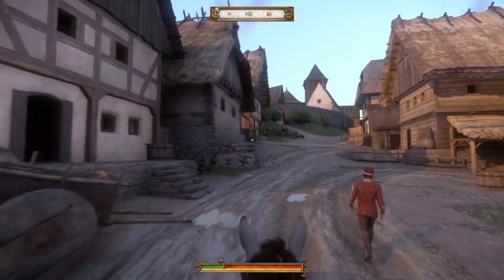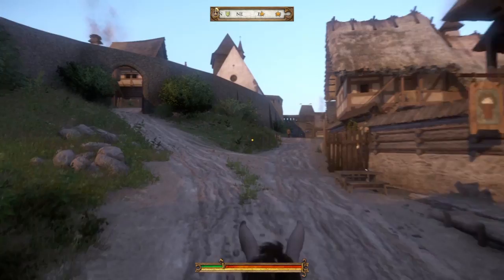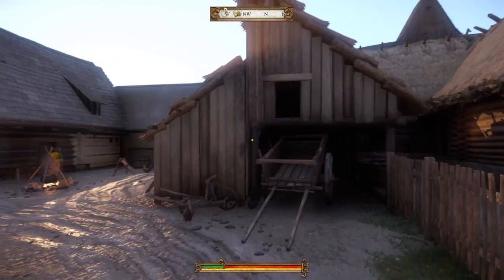Once you get that, head right back and then you hand it in. The guy is going to give you some money and some arrows, and you're going to feel good about yourself because you finally did something in the game that helped you move forward to the next step. By the way, my horse's name is Pebbles. I didn't name it, but I'm cool with that.